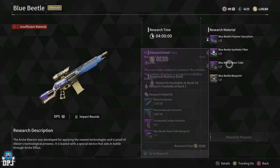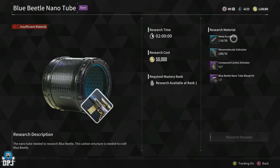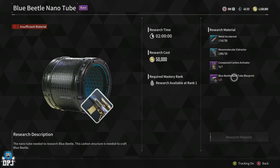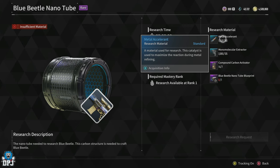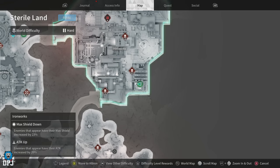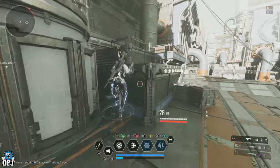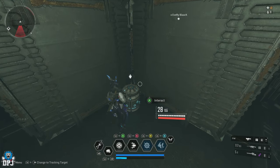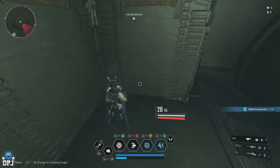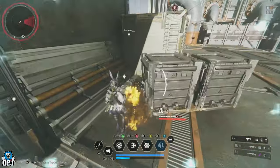Now moving on to the Blue Beetle Nano Tube, which also requires 4 individual materials. First is the Metal Accelerant — the same Sterile Lands Ironworks Outpost farm used for superfluid works here too. Use the scan feature on the right-hand side, find containers, open them up, fast travel away, come back, and repeat until you have as many as you need.